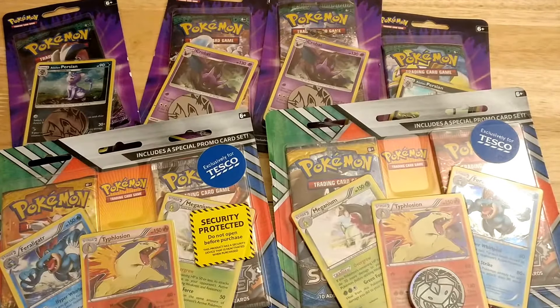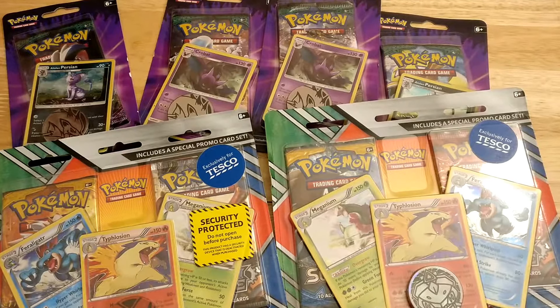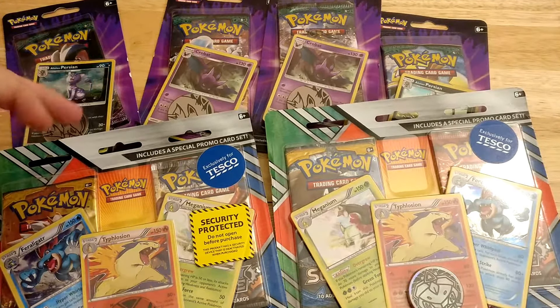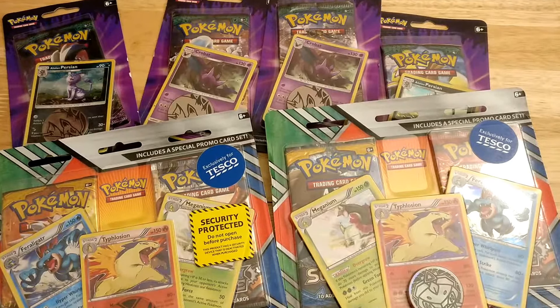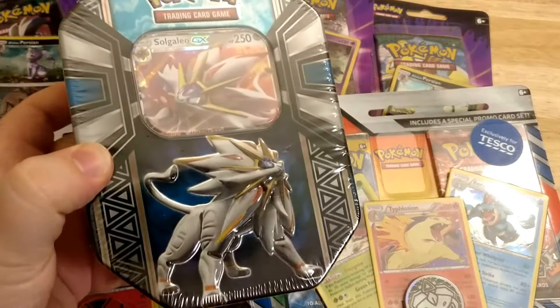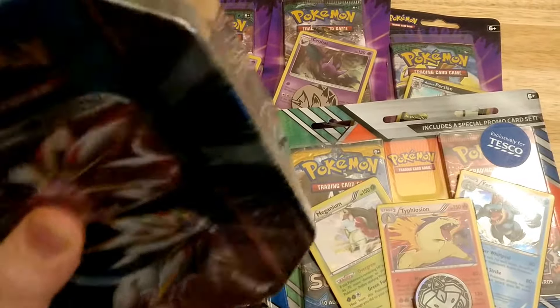The reason I'm doing this is because I went to my local Tesco's and I saw these packs - it says exclusively for Tesco's, and I thought, why not? They were on sale for £4.40 each, so that's £2.20 per pack plus the promos, which isn't bad at all. The others were £2 each. Average pack price in the UK is £3 to £4, so getting them for half price isn't bad at all. I picked up four of those, and the tin was £9 on sale, down from £15.